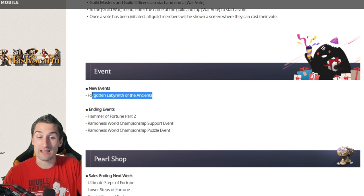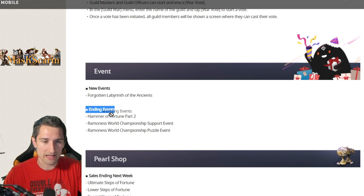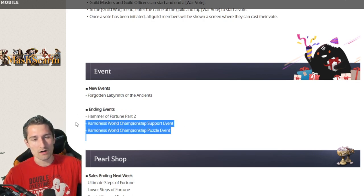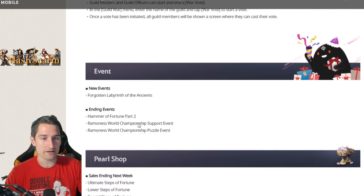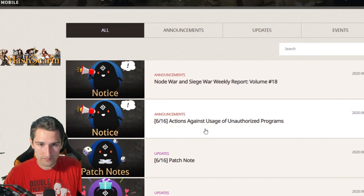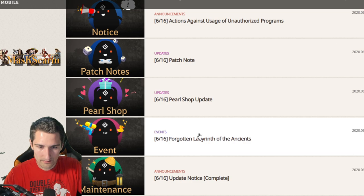New events: Forgotten Labyrinth of the Ancients. Ending events include Hammer of Fortune Part 2 and all the Ramonis World Championship content. There are also separate patch notes for Siege War and Pearl Shop. Let's jump into game and check out the Forgotten Labyrinth of the Ancients — let's go.